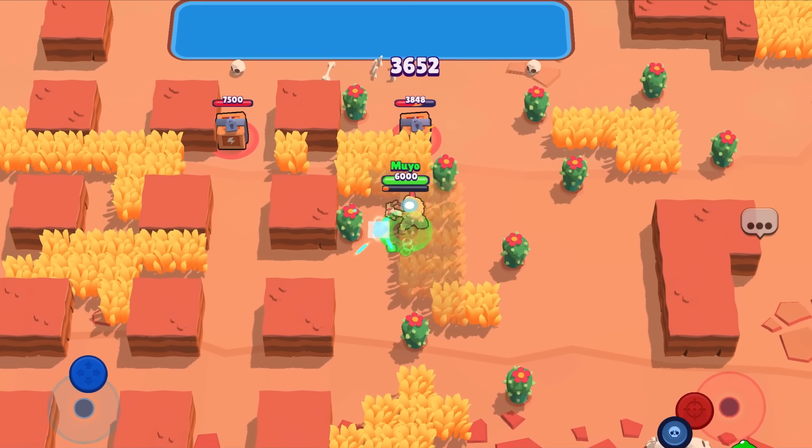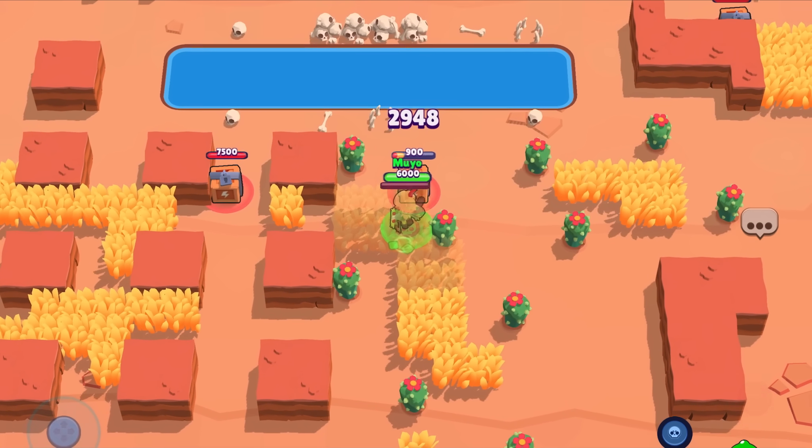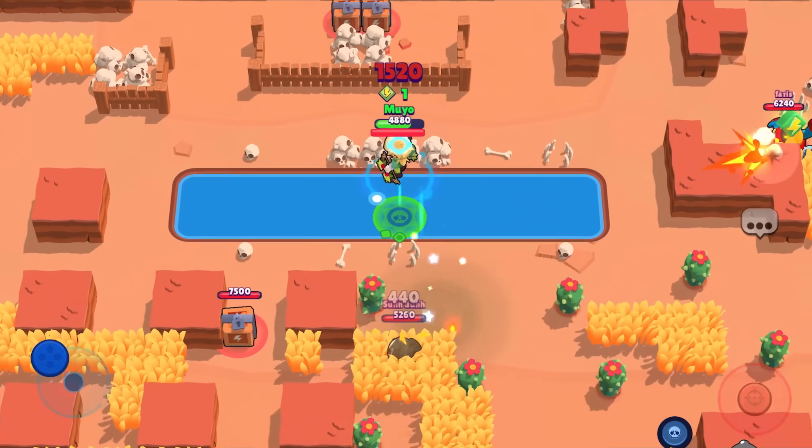Now this is where things get kind of blurry. A lot of super rare skins are equally good, so take this order with a grain of salt — all of these are really solid skins.